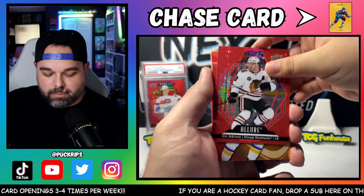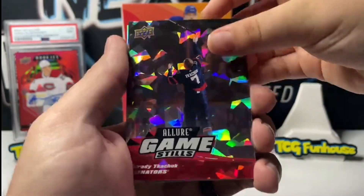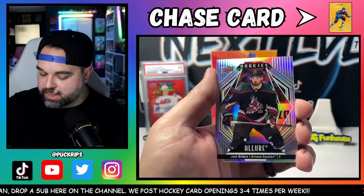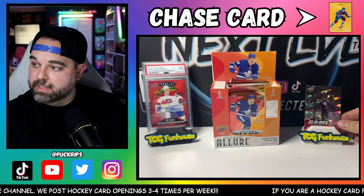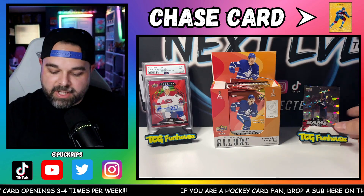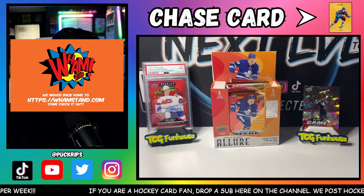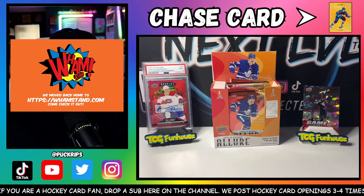Alex Debrincat — Red Rainbow right there. And then the Color Flow: Red, Orange. And then Allure Game Stills — Brady Kachuk. This is numbered, it's an SP numbered to 299. It's like a shattered glass kind of card, really really cool. I'm going to put that up on the Wham stand. That's Brady Kachuk, the second best Kachuk. If you want to check out your own Wham stands, go to Whamstand.com or check them out on Instagram to get your own personalized card holders — great for selling cards on eBay or doing break videos yourself.